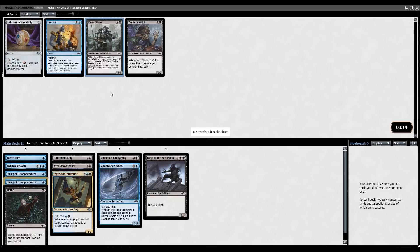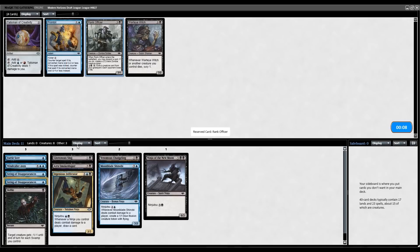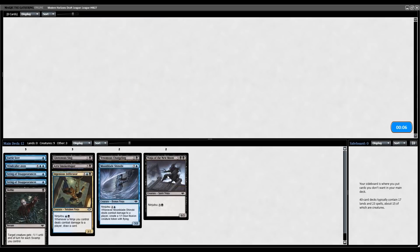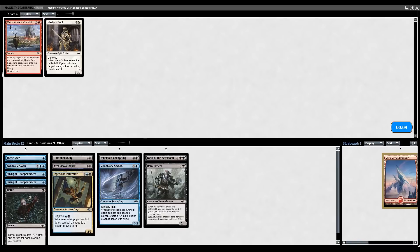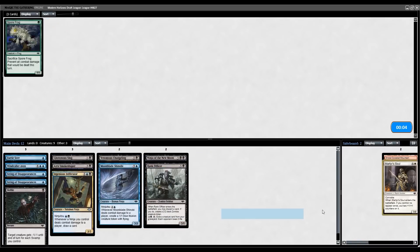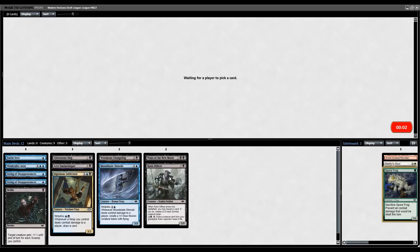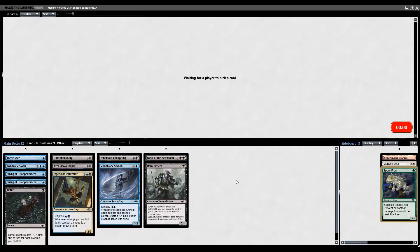Take the Rank Officer here over Wart Eye Witch — this is good for getting some last few points of poke damage in, as well as potentially double-evolving the Slug. Looks like we didn't get the Smokeshroud back, but I cannot be upset. All 12 of these cards are cards that I will play, so getting 12 playables in the first pack means we have a little bit of leeway to really take the cards that we want over the cards that we need.